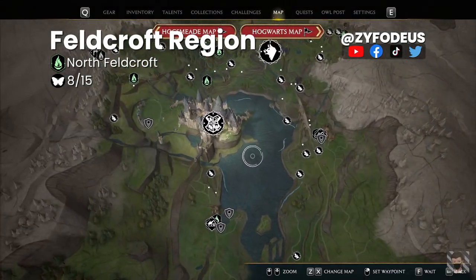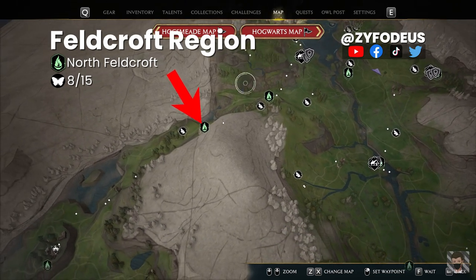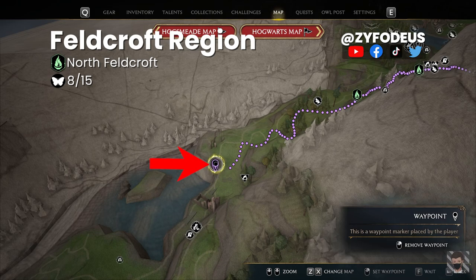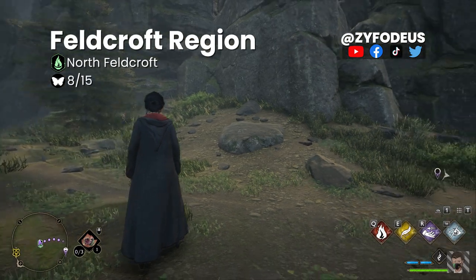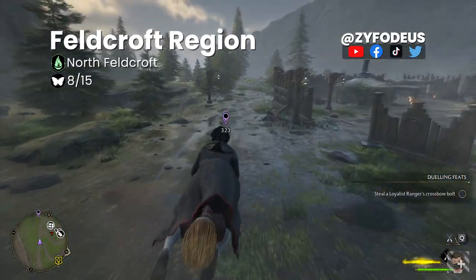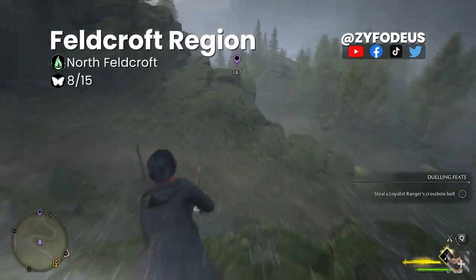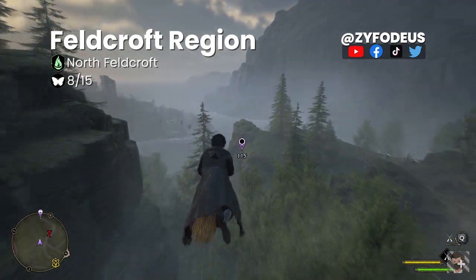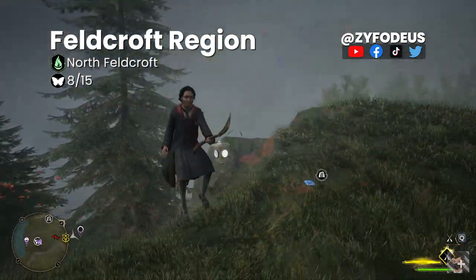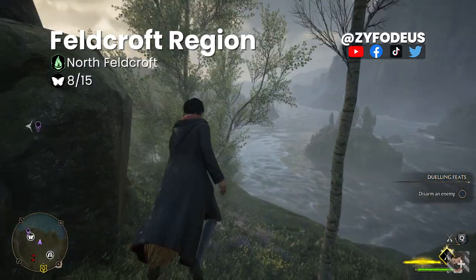On the map, reference Hogwarts and move to the south — the floo flame is called North Feldcroft. From North Feldcroft, mark the butterfly's location. Once arrived, turn to the right, summon your broom, and ride to the marker. When near, activate Revelio and approach the butterflies. Then head down this cliff, turn slightly to the left, and right there is a flower patch with the hidden chest.